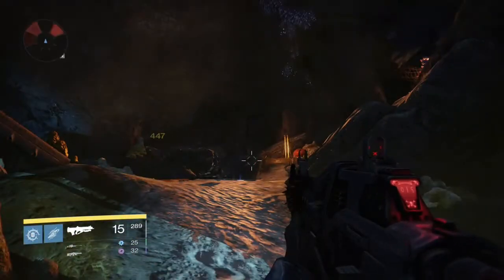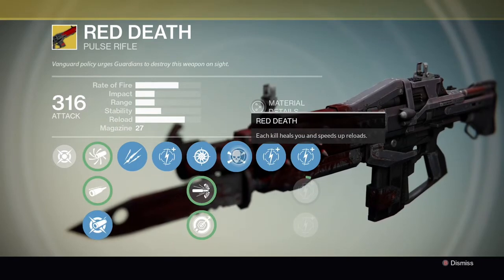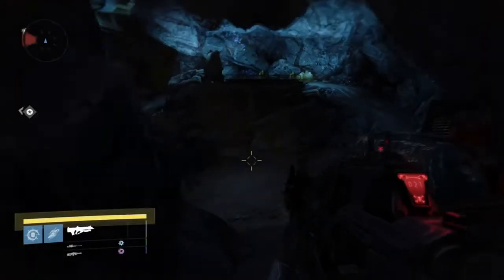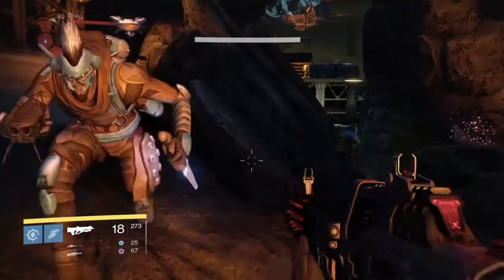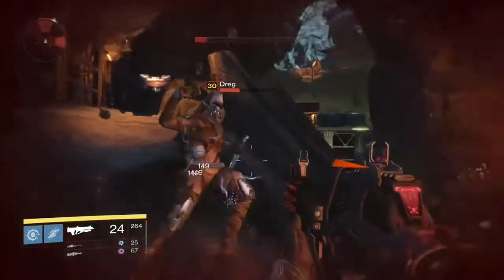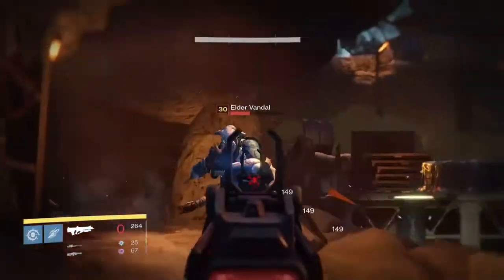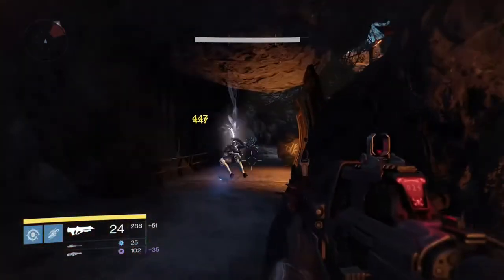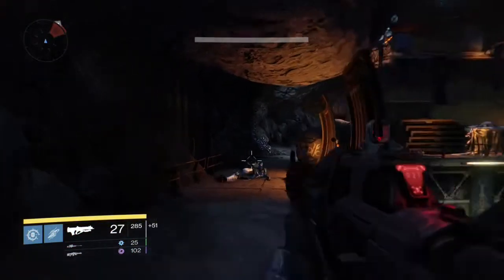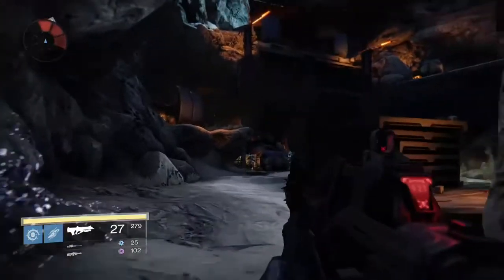The final perk for Red Death is called Red Death. Each kill allows you to instantly regenerate your health, and also — as some people seem to overlook — it increases reload speed. As you can see when we get the kill the health is instantly regenerating. Here is a normal reload, and then we'll get a kill and see the speed reload — quite a bit quicker there.